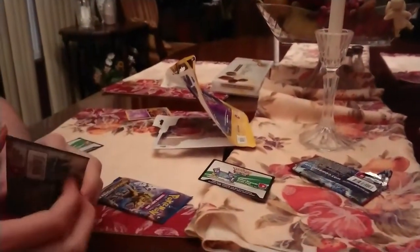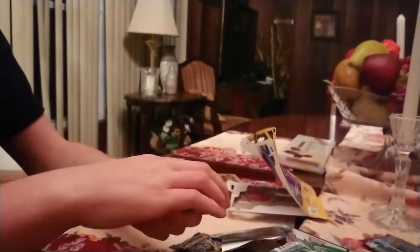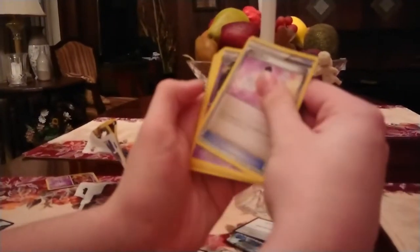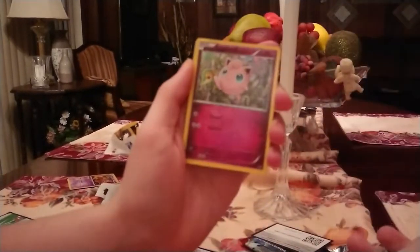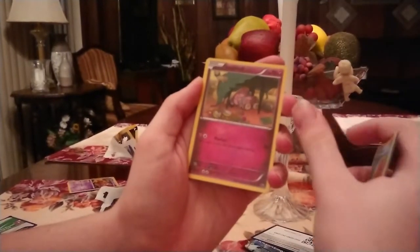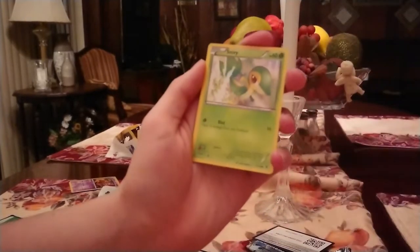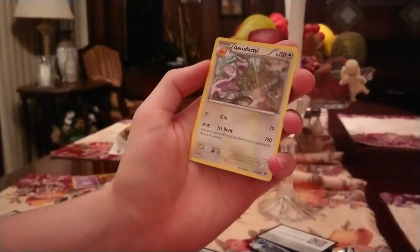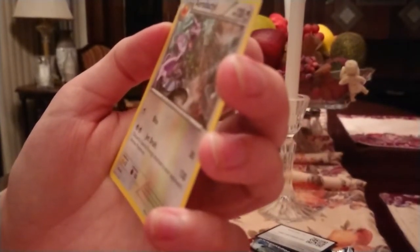Well, for $10 I guess I wasn't expecting much anyway, and that's a green one. I didn't think they had energies — I don't know if any of them do. With this one we got a trainer card Fairy Drop, a Wheezing, a Power Memory, a Jigglypuff, another Jigglypuff, a Meowth, a Binacle, a Snubbull — not Grumbull — a Snivy, a reverse holo, a Dino Spirit Link, and our rare is an Aerodactyl. I actually like that art on that card.